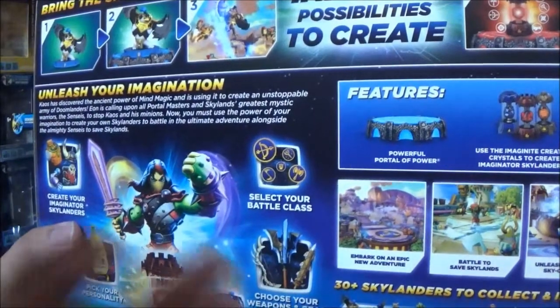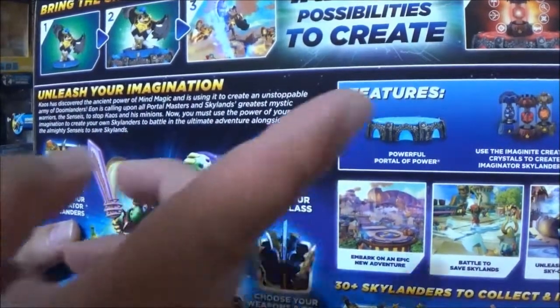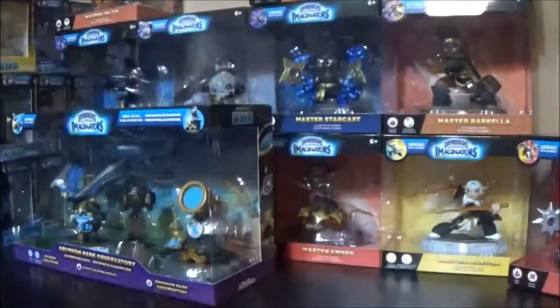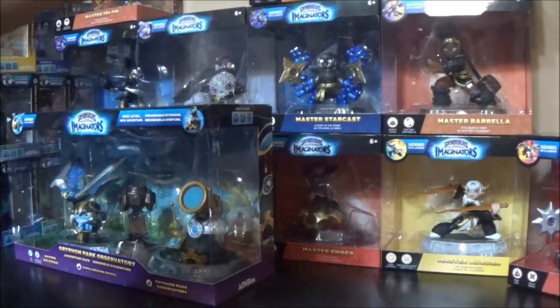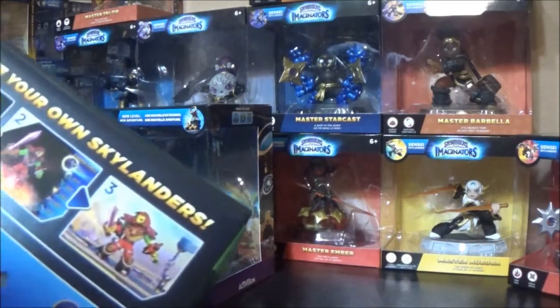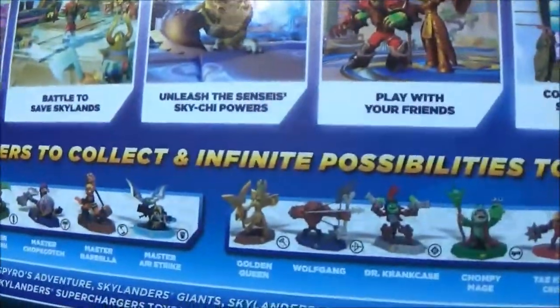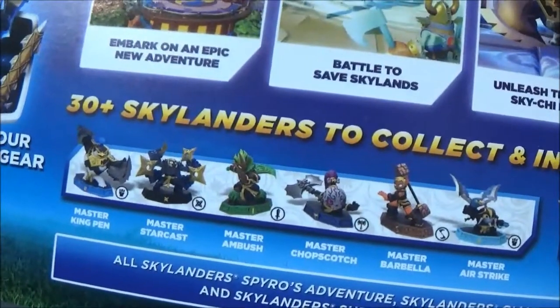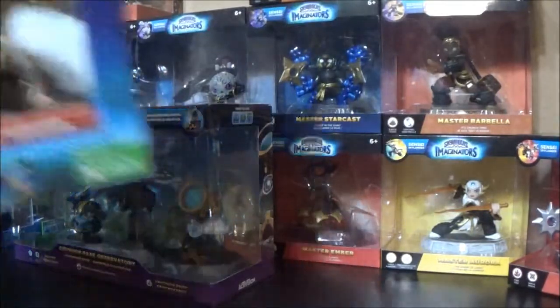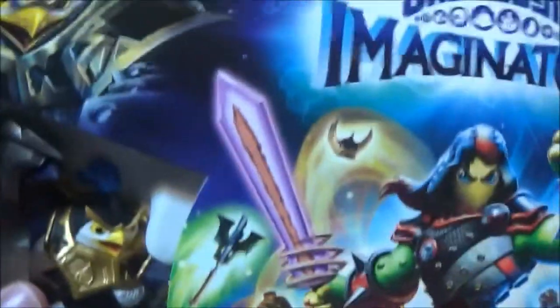Some of the things featuring in all the games — comes with a portal of power. They did something I was really excited about: they kind of have villain Skylanders and good guy Skylanders, so you can play both sides of the field. You can see they've got Chompy Mage on the villains side and some of the good guys on the other side, so you'll have to choose which side you want to go with. Xbox One starter pack — very excited.